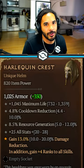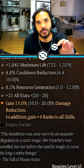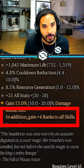And lastly, the most broken and sought-after item in the game: the Harlequin Crest. This comes with damage reduction, but the big one is plus 4 to all of your skills across the board.